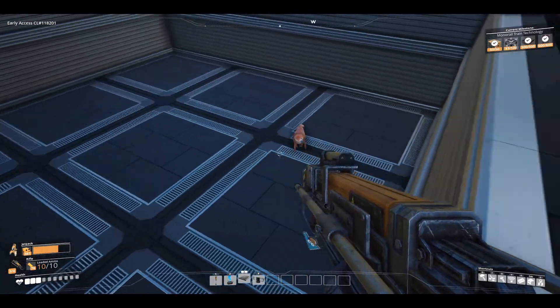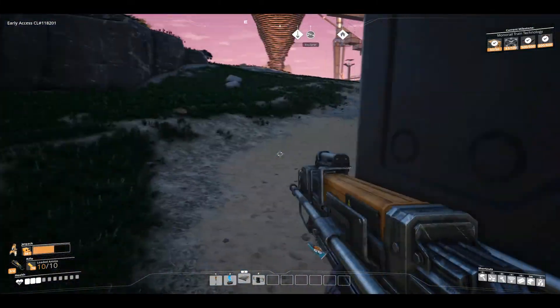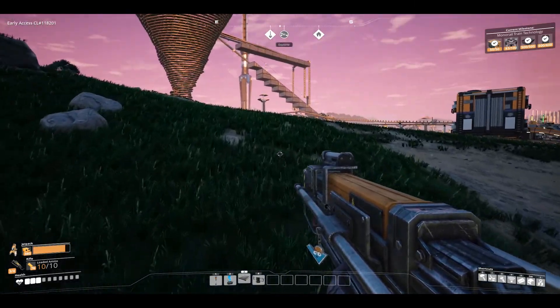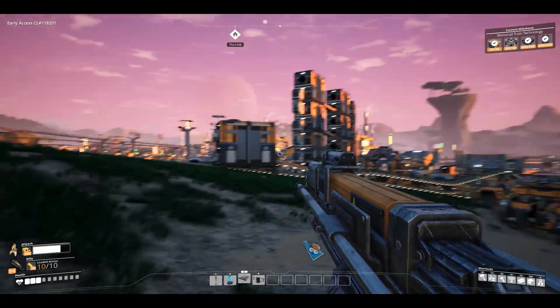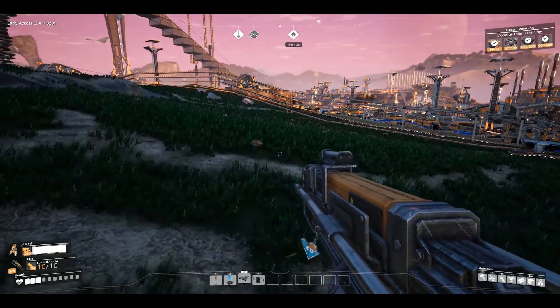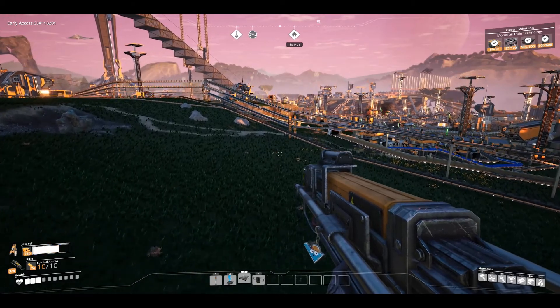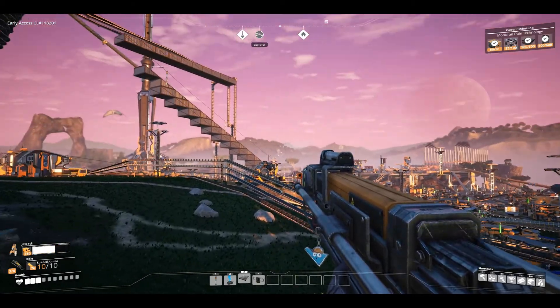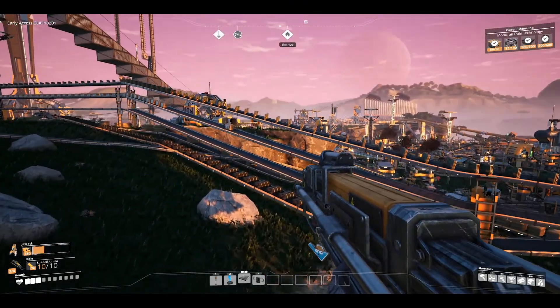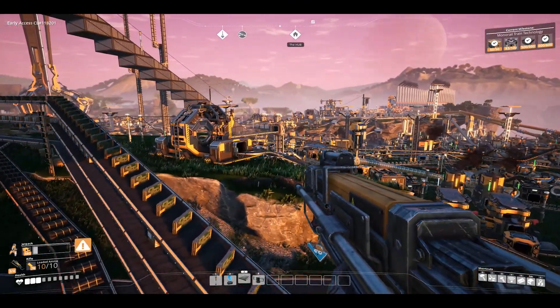So what will happen if I go somewhere he can't follow? That's okay guys, this is going to be an experiment. I'm going to go very far away and see if he's going to just teleport. I need to reload the chunk by going pretty far away. You can see the smoke stacks now — that's called reloading chunks.